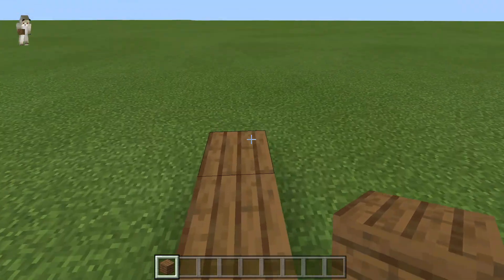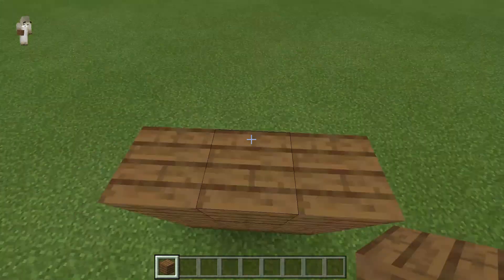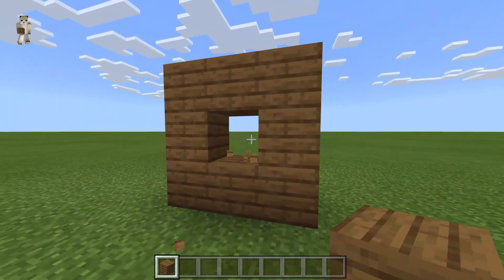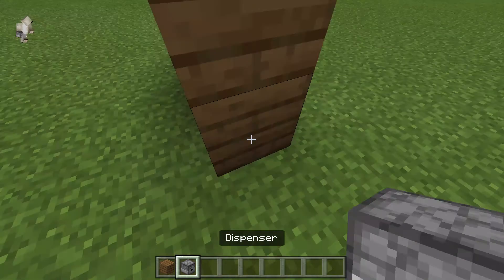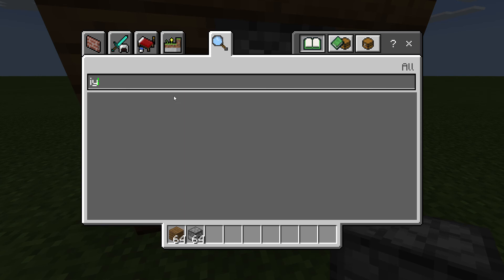First of all, you're going to have to build a 9x5x3 structure — well, it actually depends on how tall you want your house or building to be. You're going to have to punch a hole in it and place a dispenser. Then you're going to need an item frame.